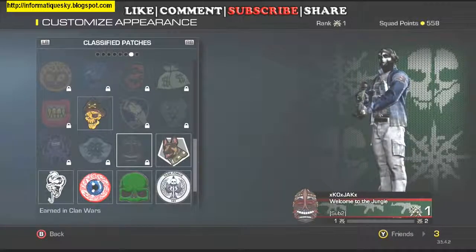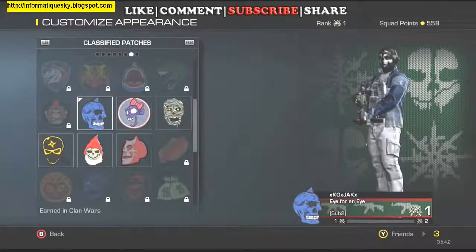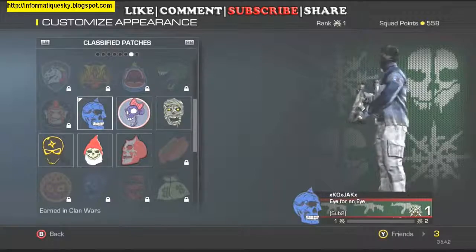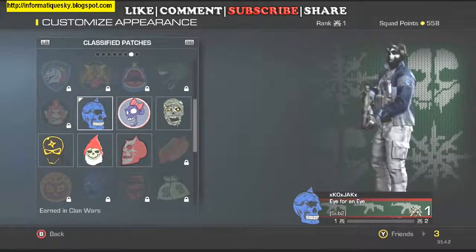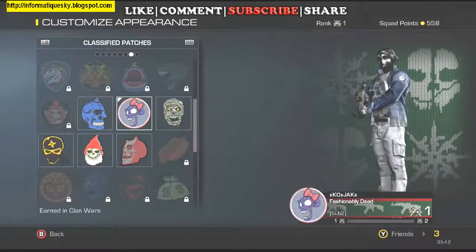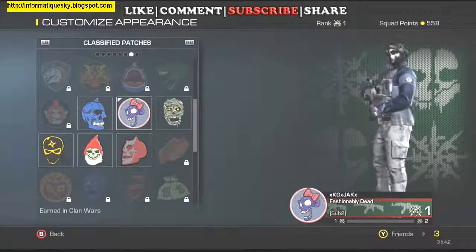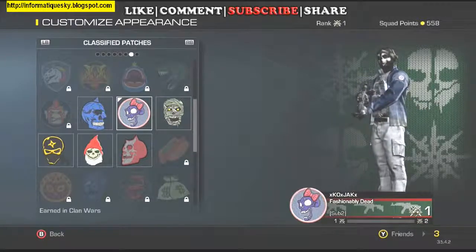Now, that doesn't tell you how to receive those, so that's what I'm going to do today for you. The first one is a Cyclops patch, or Committed. You receive it by holding four targets simultaneously. The next one here, Surveyor, or the Purple Skull patch, you receive by capturing five targets during Clan War.